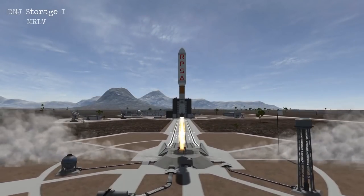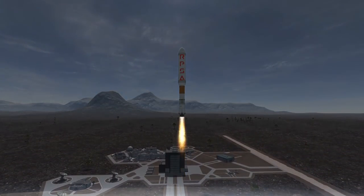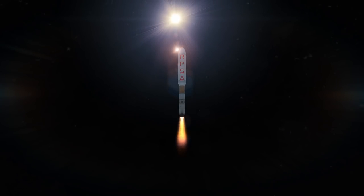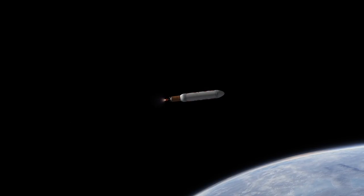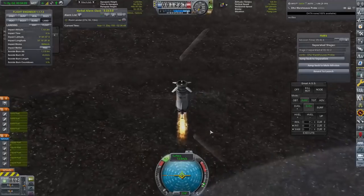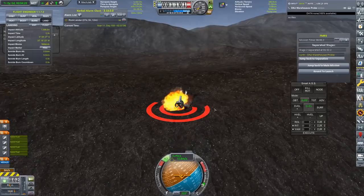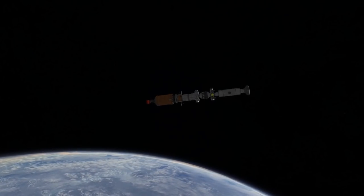Now we are going to be focusing yet again on Definitely Not Jamestown, and this is going to be a storage module that we launch. I am going to recap the live stream here - in the live stream we launched a couple of missions over to Rock and Vasto, which are two planets really far out in the Tempest system. We also sent down a nuclear reactor to Jamestown, so we have now got nuclear power at Jamestown, which is going to be really nice.